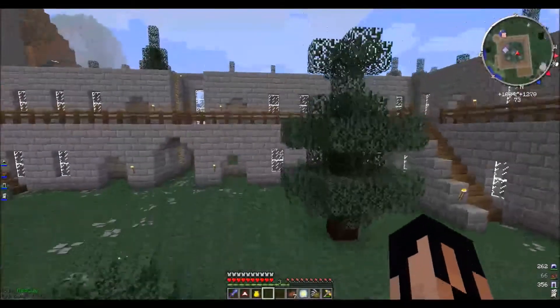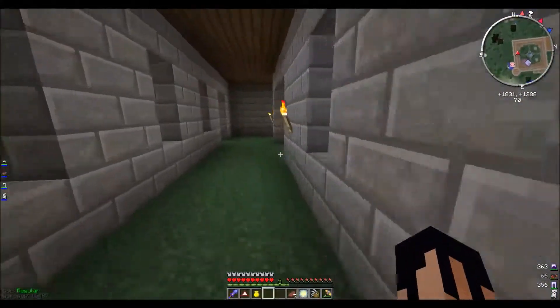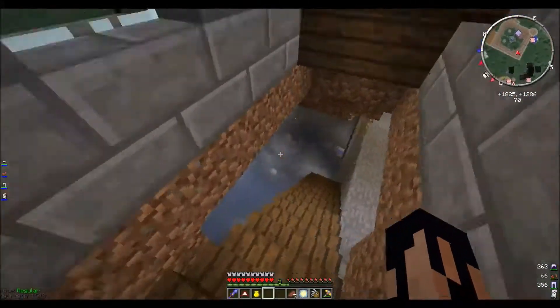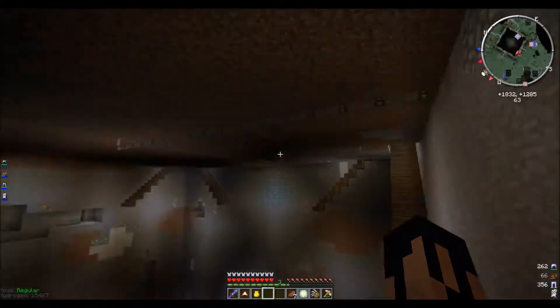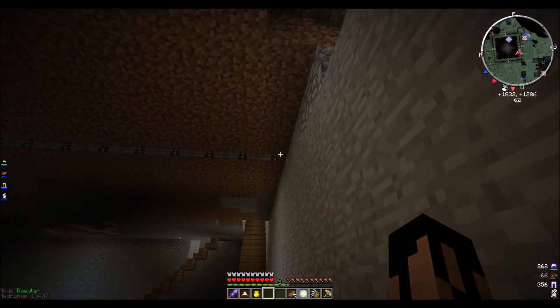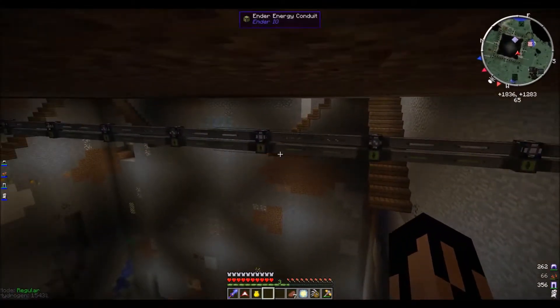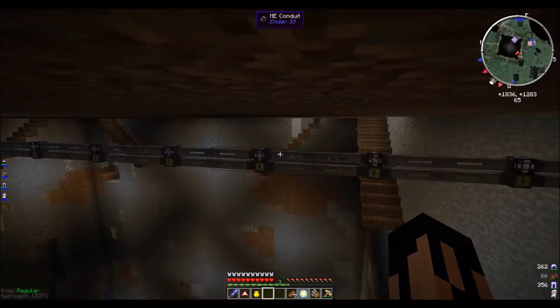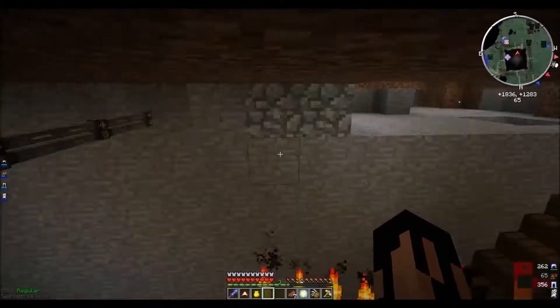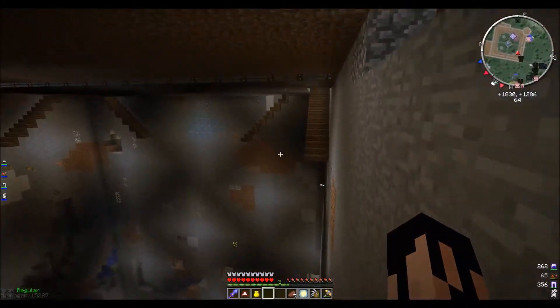But we were in the middle of running some conduit. I ran it over to the wall here — you can see that this is the Ender IO conduit where we've got both power (the green) and ME conduit (the blue) running in the same block, which is pretty great.